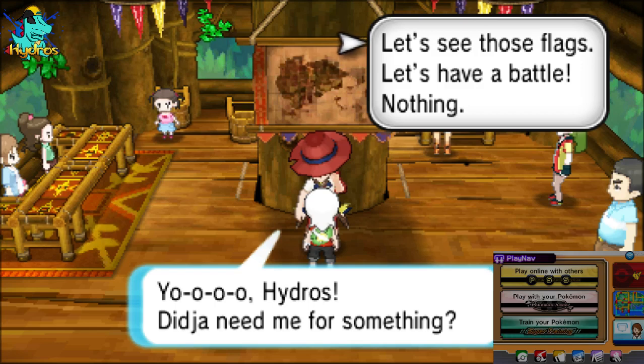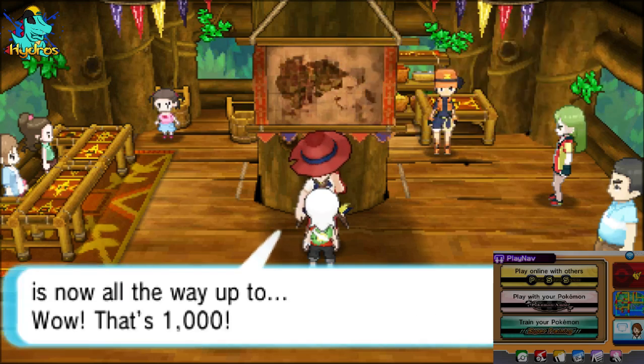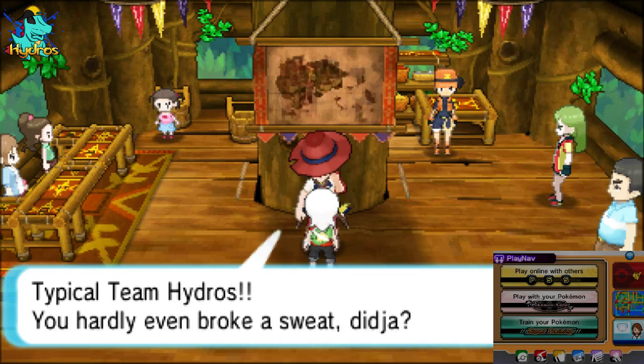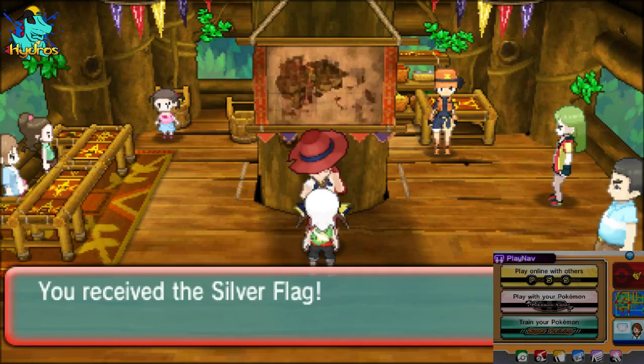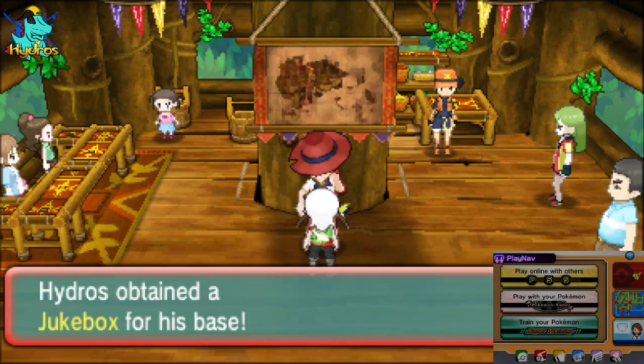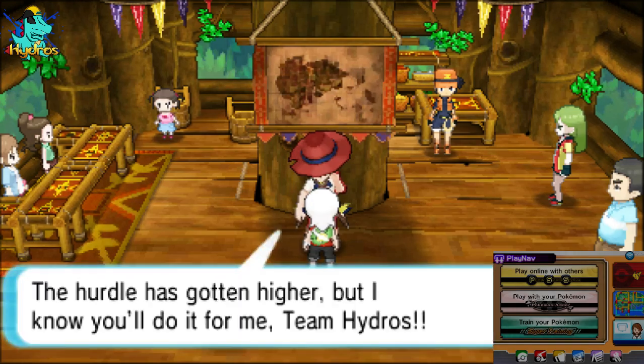Let's see those flags — let's see your team. Hydros has collected about a thousand flags. You need a hundred flags to move to silver rank — and yep, we broke silver rank! I'll go through each rank to show you guys what you get as well. Secret palace can get three special skills, but that's not what we want. We want the Garchompite. We also got a jukebox.